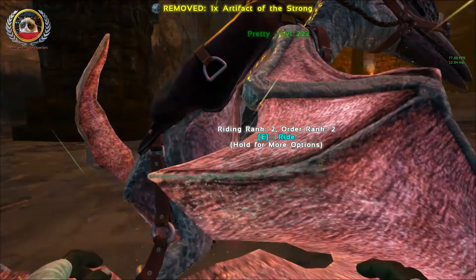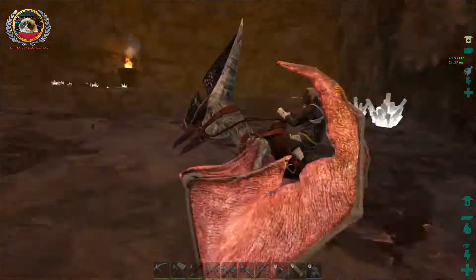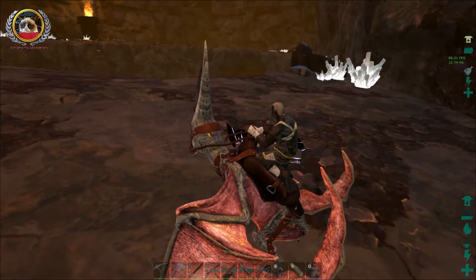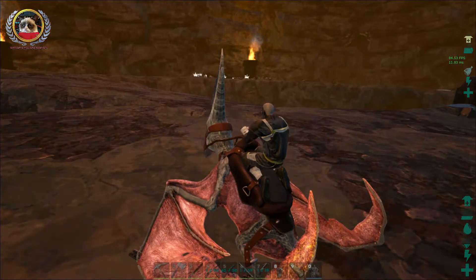I think a ghillie suit would actually be a lot better in here, especially if you don't have as high fortitude. Anything around that will cause me issues? It doesn't look like it. Artifact of the Strong — that is one of the newer ones, I believe. I'm just going to wait for the second artifact to spawn in and I'll bring you back when we're ready to go.